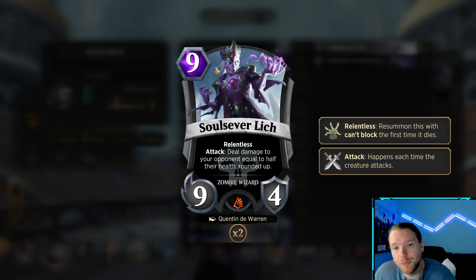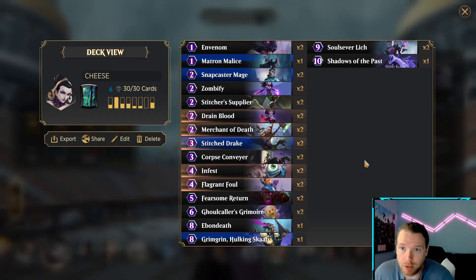If you don't know, this guy is a 9-drop, 9-4, Relentless Attack — deal damage to your opponent equal to half their health, round it up. And he has Relentless, so he's just super obnoxious and super hard to deal with.